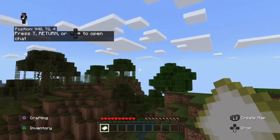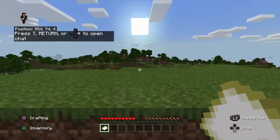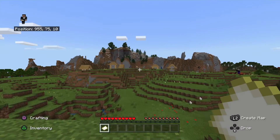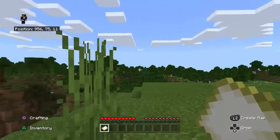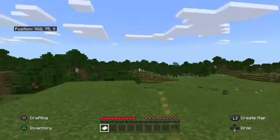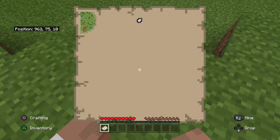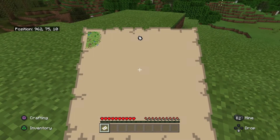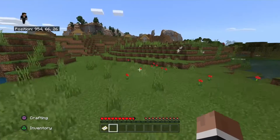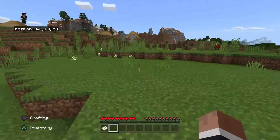That's actually a decent spot — flat land everywhere, a village over here. Actually looks like a small village and another portal nearby. There's probably all forest over that way. Let me look on the map — yeah, that's probably all forest.